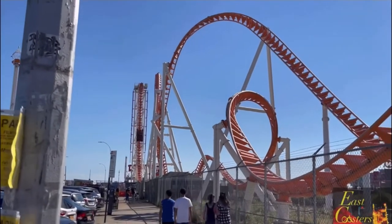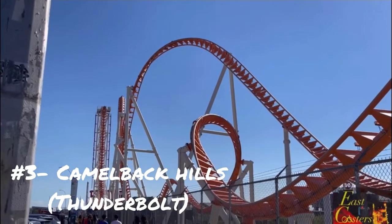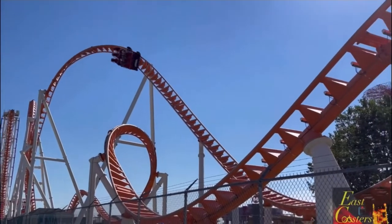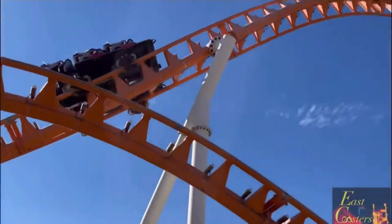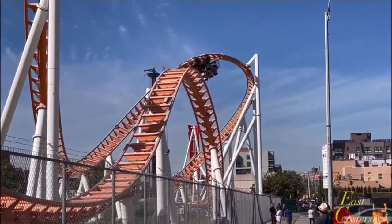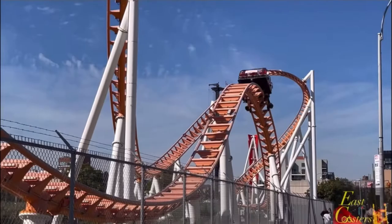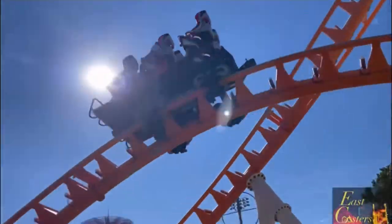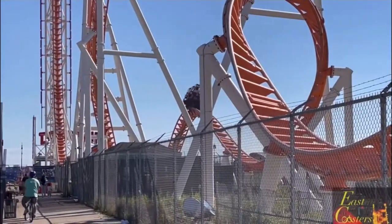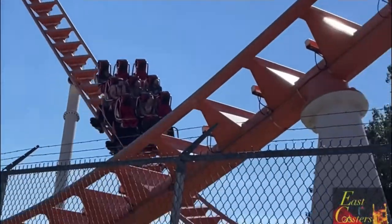Moving into the top three: at number three we have the camelback hills. These camelback hills give some decent ejector airtime. In the front it's decent, but in the back you get sustained ejector airtime, which I love. There are elements on this ride that surprised me more, but definitely do not overlook the camelback hills — get a back-row ride because this gives some great sustained ejector airtime.